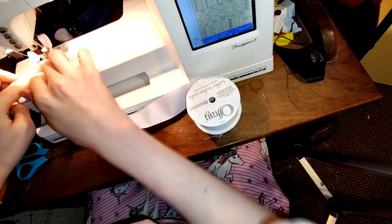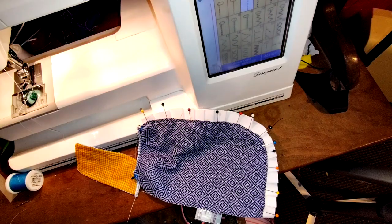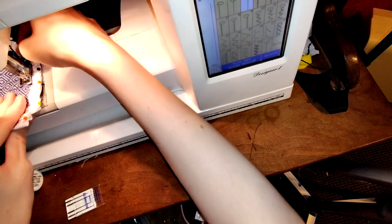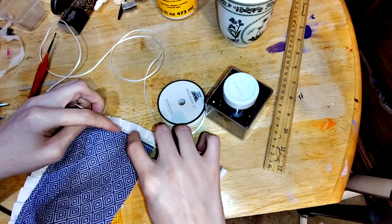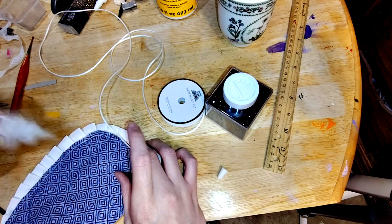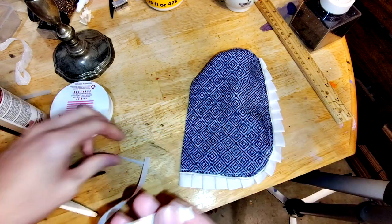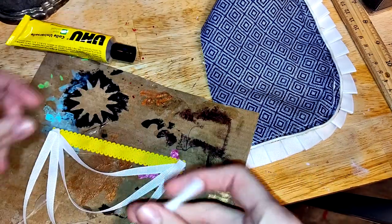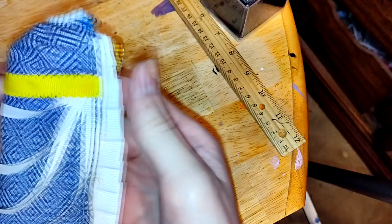I sew pleats into grosgrain ribbon to create a decorative trim, using a piece of cardboard as a guide to ensure they are evenly spaced. I then stitch it along the edge of the loin skirt. I add this decorative thread around the fabric to hide the unfinished edge. I cut more ribbon to various lengths to create a layered cascading decoration. I glue them together at the end so that each hangs to a different length, then glue the ends down to the skirt holding them in place with craft clamps before stitching along the yellow ribbon at the top.